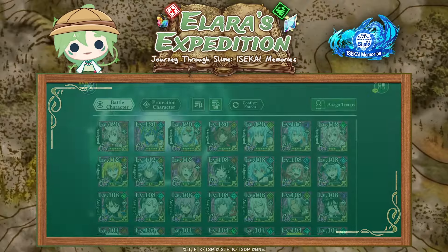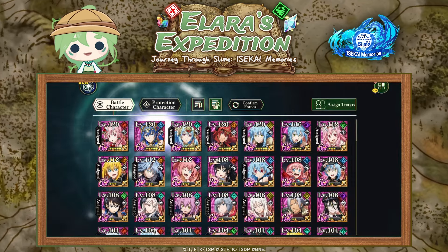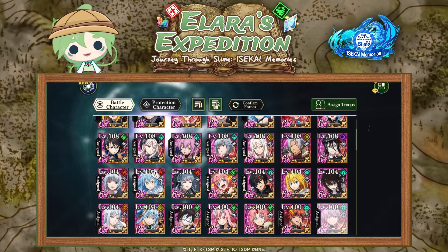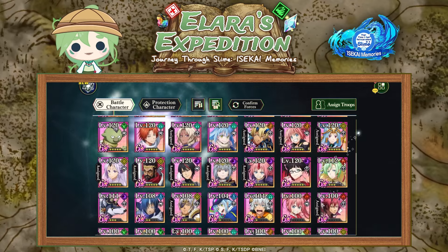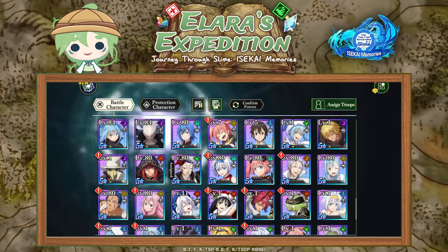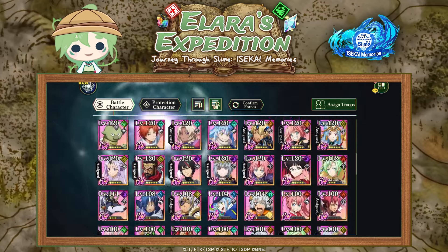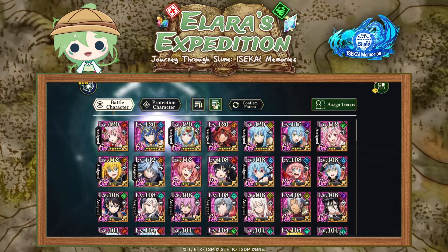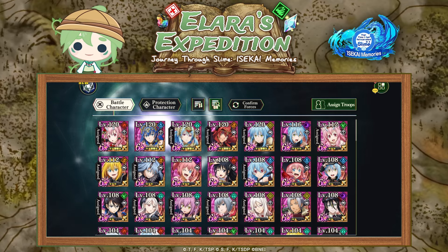In the third part we're going to have a closer look at the character box. This is a place where you see all your recruited characters as well. We'll take a deeper look at the terminology related to characters specifically.